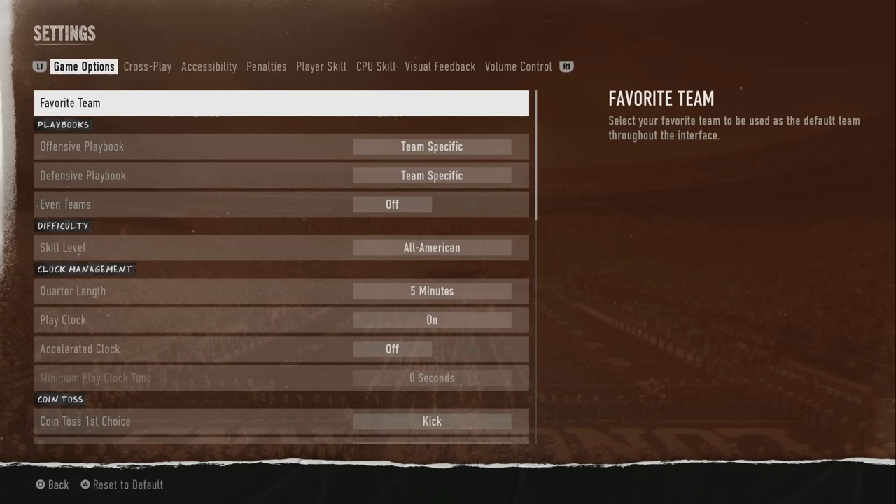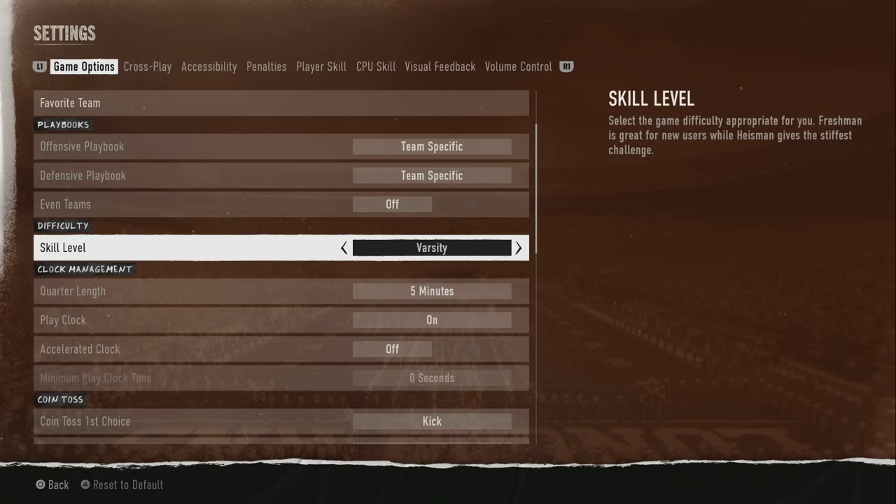First and foremost, leave your ego at home — playing on Heisman difficulty. The sweet spot for me is All American. Heisman, varsity, freshman — it may be your sweet spot, it's up to you. One thing I noticed playing on Heisman is that it's similar to All Madden in Madden — it doesn't necessarily make the computer play better. It almost feels like the game just makes your team play worse.